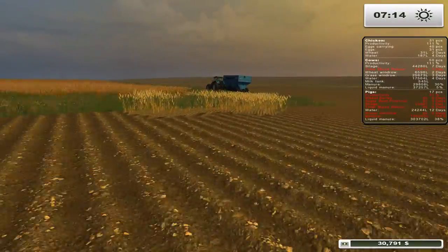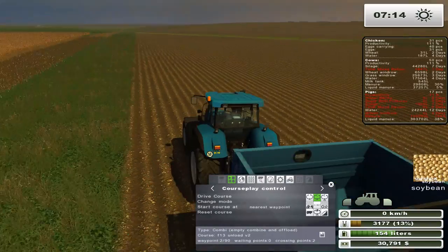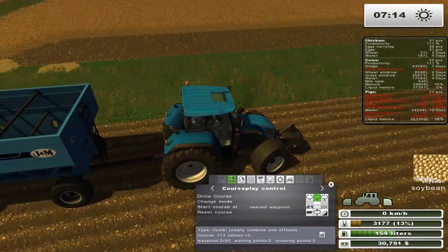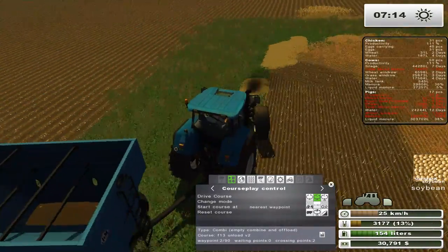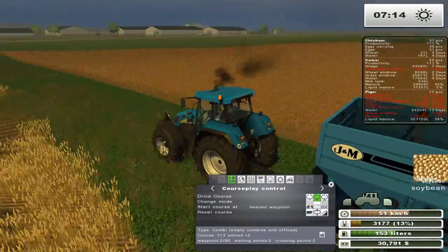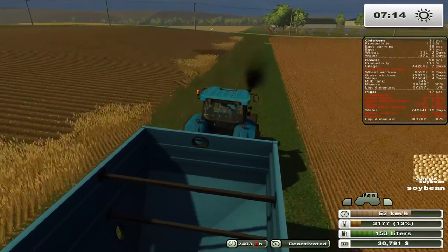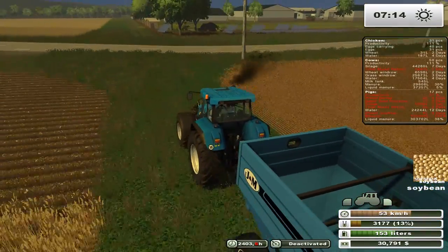Let's bring this in. See this part right here? That does not get planted, just because when I use course play it thinks that I don't own that part of the field, so it never plants it. I've never worried about it that much, I just left it there because it's just the way it is. Let's see how I get some water there. So what we're going to do is we're going to take care of that greenhouse.